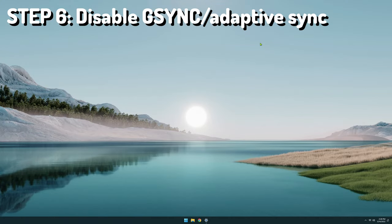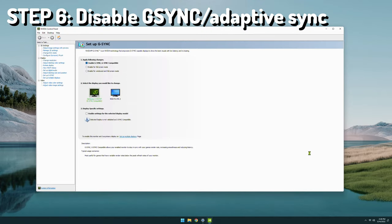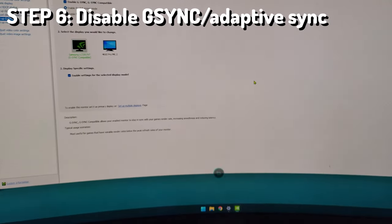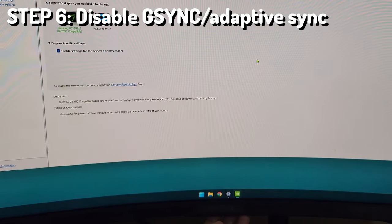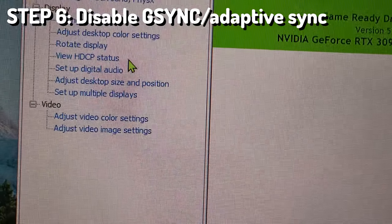Step five in my process is turning G-Sync off. I prefer not to run any kind of adaptive sync when I'm doing my benchmark tests. Go into NVIDIA control panel and check if G-Sync is on. If it is, you'll have a 'Setup G-Sync' option under display and you'll see that it's enabled. The way I turn it off is by turning off adaptive sync on my monitor. The only way to turn off adaptive sync on the Samsung G7 is to actually switch it off on the monitor controls, and then we're going to see the 'Setup G-Sync' option disappear.